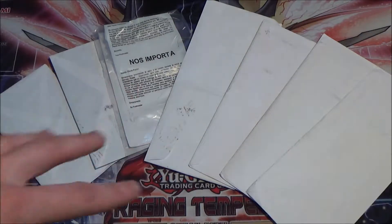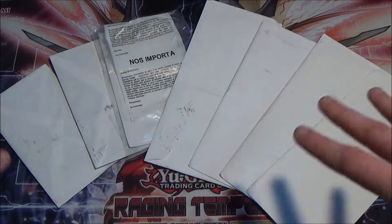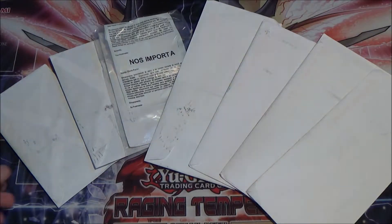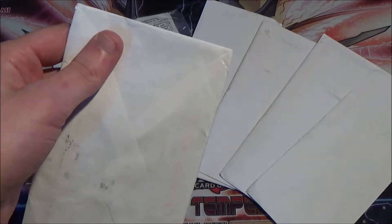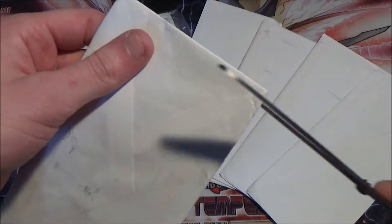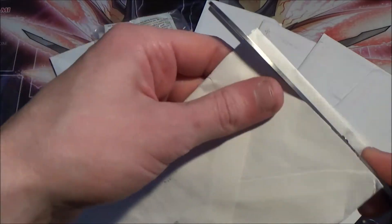We'll start with the smaller packages, then work our way to the slightly bigger ones. I don't have any big package this time — it's pretty much just a lot of envelopes. And I found, just like last time, it works really well if I just take scissors and cut the top off.